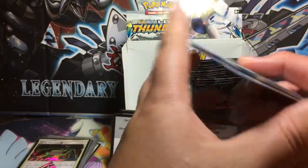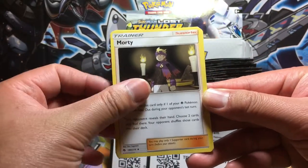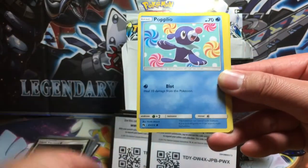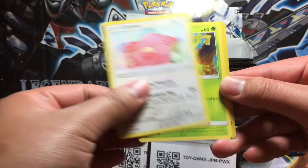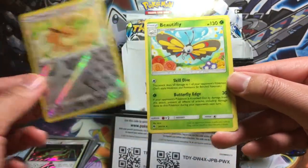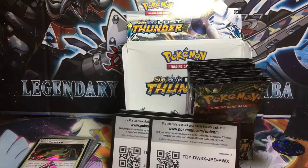Next pack. We got Morty, Carbink, Shedinja, Spinarak, Popplio, Mamoswine, Chansey, Trico. Reverse holo Eevee — only if it were better centered. And Beautifly, the non-holo rare with a Lightning Energy.